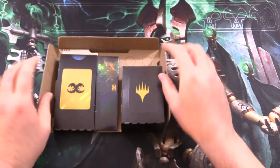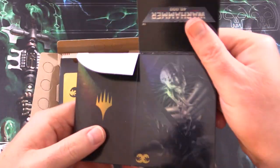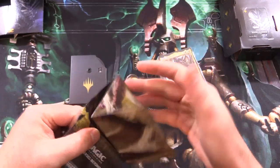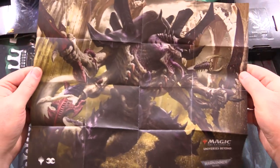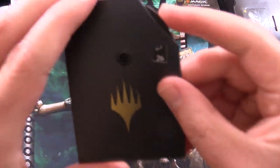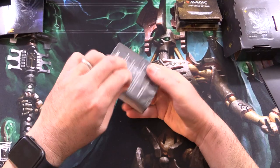Swarm Lord is the Commander here. Let's take a look at what we get — a nice foil deck box with the Tyranids, the deck, and punch-outs like they usually do with these Commander decks. There's a flyer with some artwork from the set, including a delightful Tyranid. Are you a Tyranid fan? Leave it in the comments. The life wheel goes up to 40 on one side and counts up to 20 on the other.